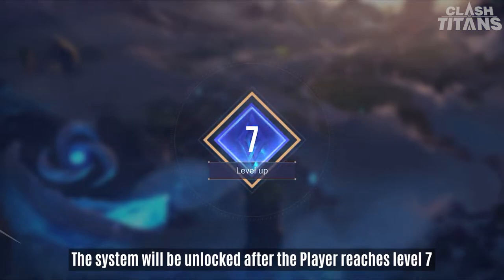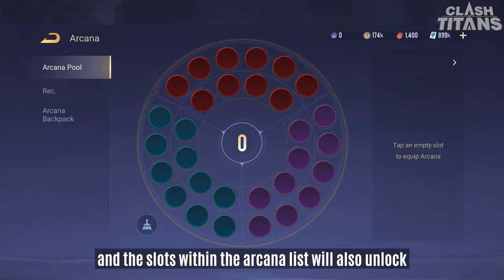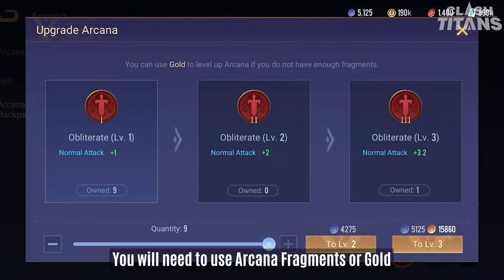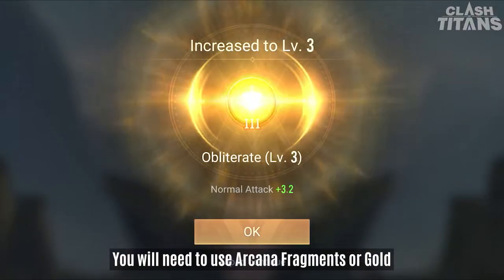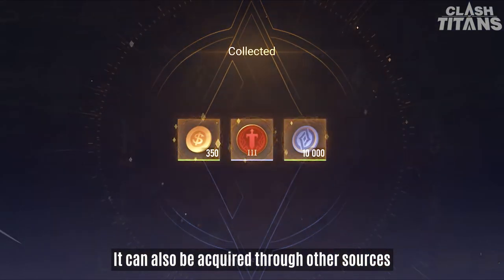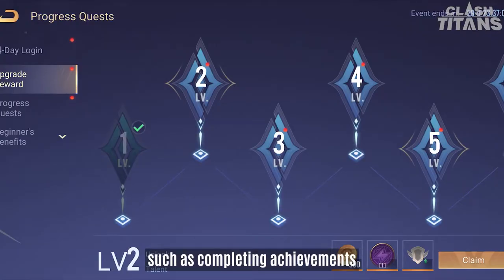The system will be unlocked after the player reaches level 7, and the slots within the Arcana list will also unlock one by one as the player's level increases. You will need to use Arcana Fragments or Gold for the purchase and upgrade of Arcana. It can also be acquired through other sources, such as completing achievements.